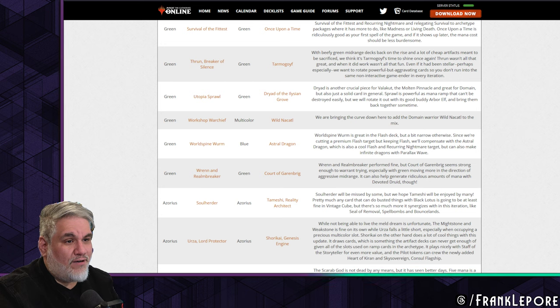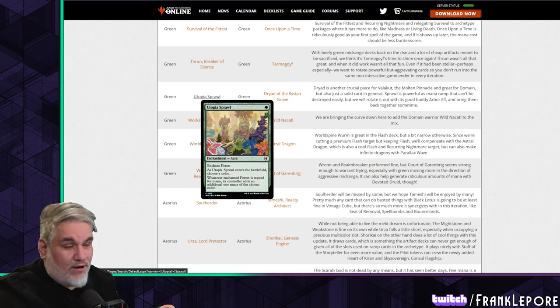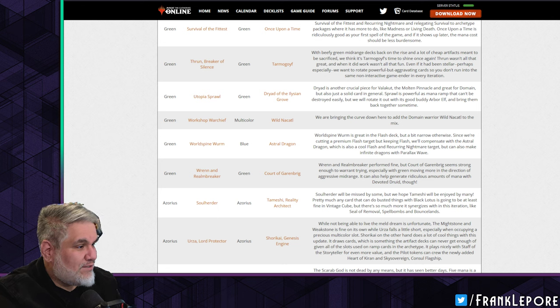Utopia Sprawl out — makes sense with the Arbor Elf removal. I've had Dryad of the Ilysian Grove in for a long time because I have a five-color strategy in my cube with cards like Garth One-Eye, Invasion of Alara, Jared Carthalion, Niv-Mizzet Reborn, Omnath Locus of All, March of the Machines — a bunch of five-color cards — and Chromatic Lantern to encourage drafting five colors.